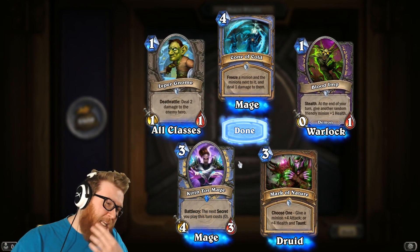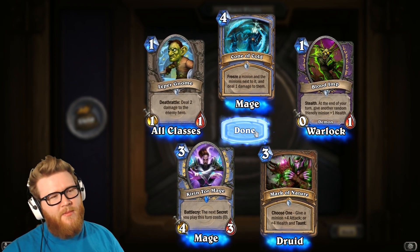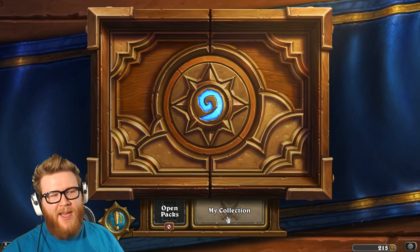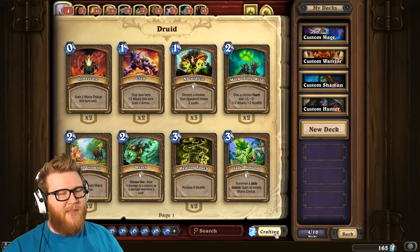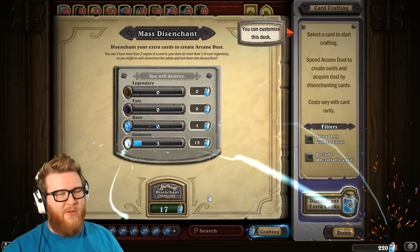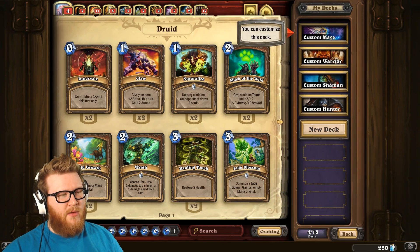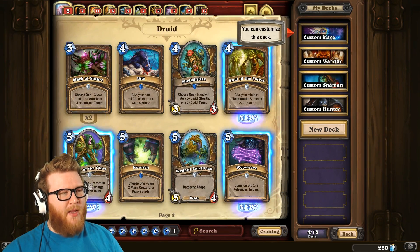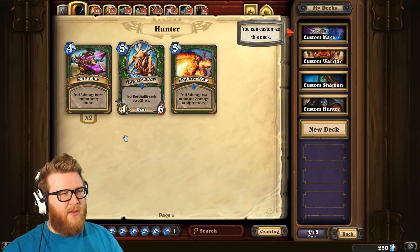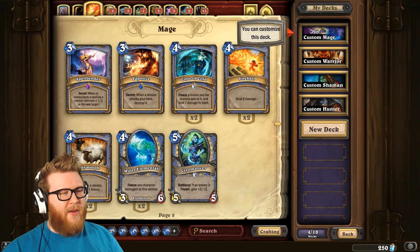This is cool — we can make a little Secret Mage deck, maybe. We hit all those Secrets. That's something to work with. Pretty bad pack opening, honestly. Apparently my pack luck does not extend to EU, because that felt really bad. I don't think the collection's gonna sustain a lot of great decks right now. I think Mage is probably my best bet.